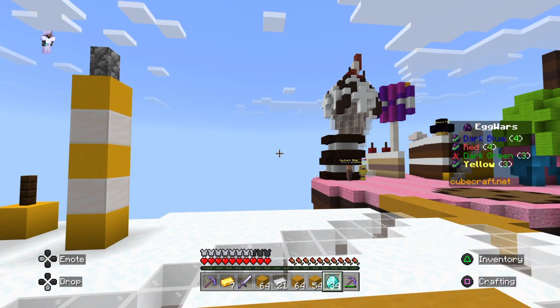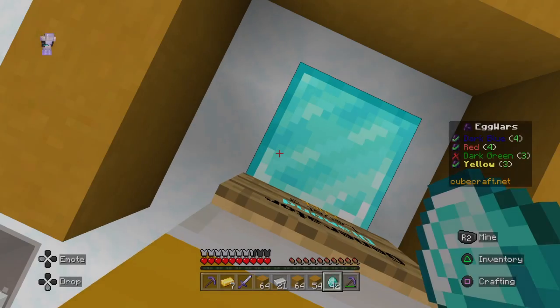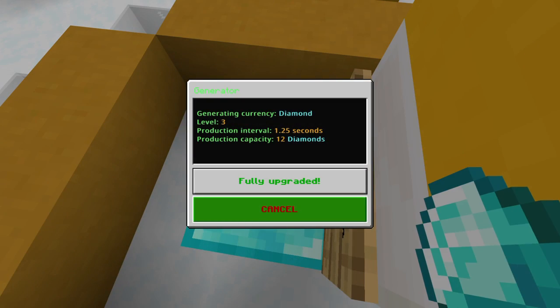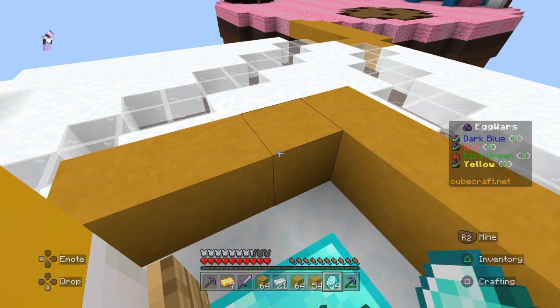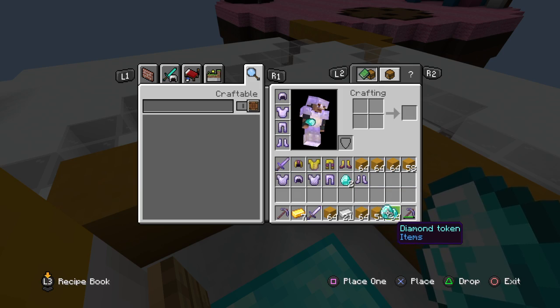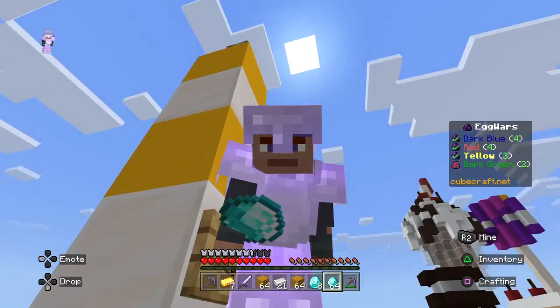We're halfway to one stack, but we need two ideally. My iron armour is beautiful — look at me. A stack of diamonds is beautiful. But do you know what's better than one stack of diamonds? Two stacks of diamonds.